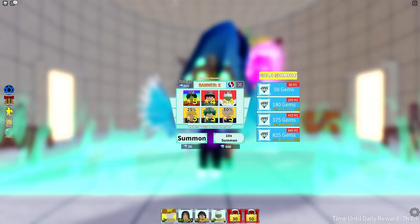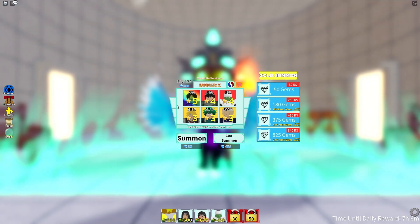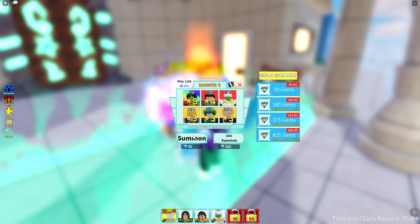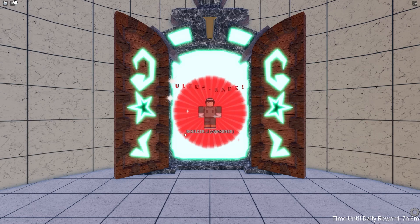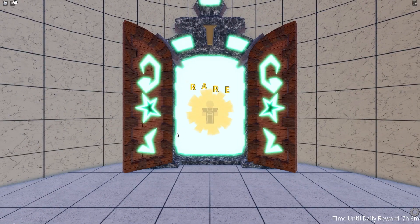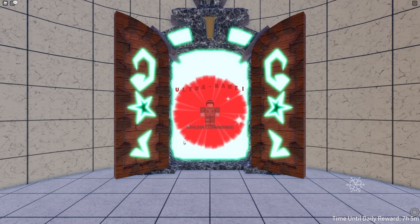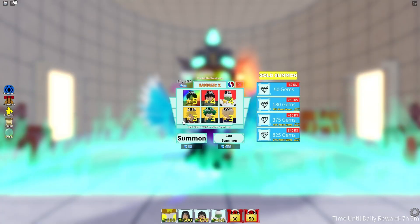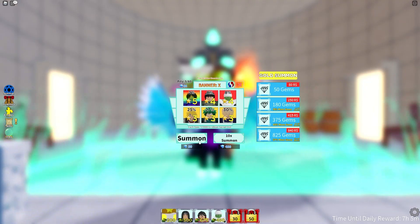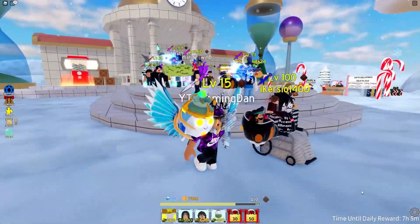Starting off we get a rare. Then another summon gives us an ultra rare — the luck is getting a bit better. Next we get a rare, a bomber. Then another ultra rare — honestly not that bad. I'm normally used to getting a lot of rares without any four-stars, so I'll take this. And finally, a rare for now. I have more codes and more summons later in the video.